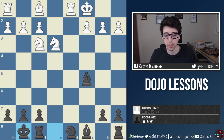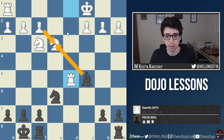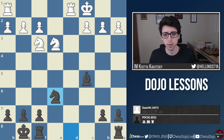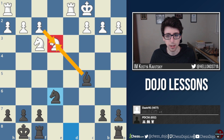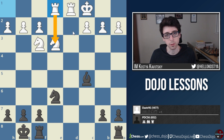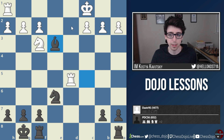Black castles kingside. After Bc4 Be6, white trades on e6, Nxe6, and plays Rd5. It feels like white encourages the trade of Bxe3 fxe3, and black does go ahead and take on e3. I don't think this was really necessary for white to allow — it does feel like a concession, isolating one of white's pawns and creating a weakness on the e-file. A more natural move would be Re1, just preparing to recapture with the rook and keeping a healthy extra pawn.